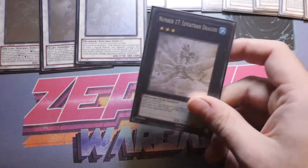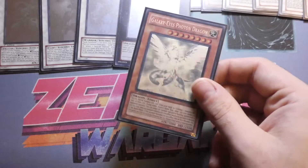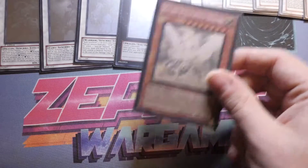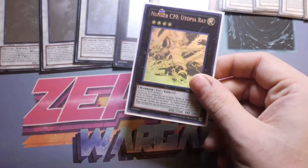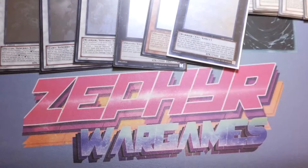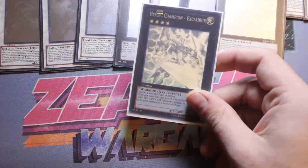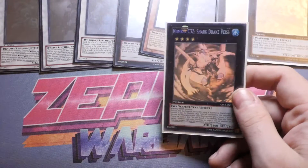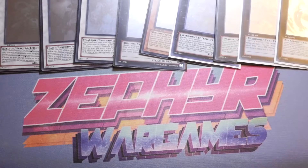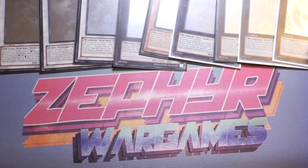The first Ghost Rare of the XYZ era is Number 17: Leviathan Dragon. Galaxy-Eyes Photon Dragon looks absolutely awesome. Then moving on to Number 39: Utopia Ray — it would have been really cool to get the original Utopia as a Ghost. Then Neo Galaxy-Eyes Photon Dragon, Heroic Champion Excalibur, Number C32: Shark Drake Weiss, and Number 92: Heart-eartH Dragon.